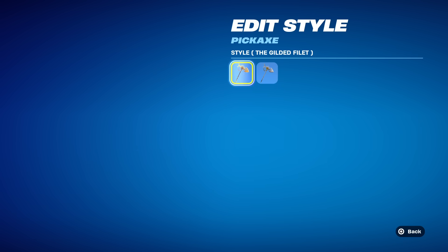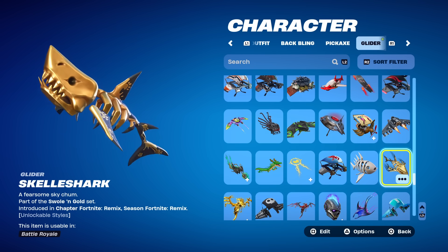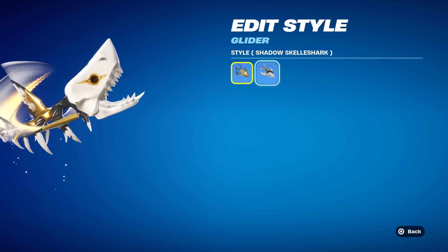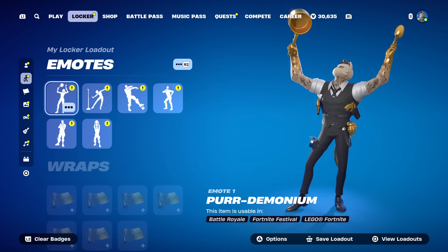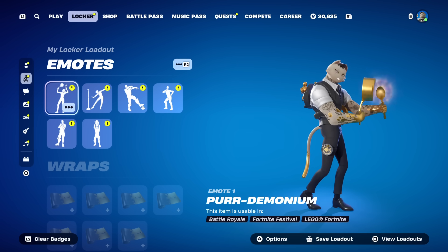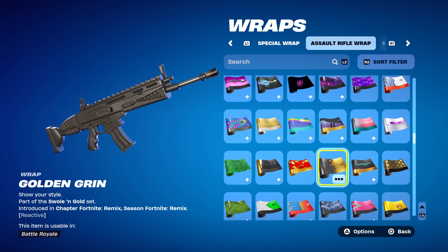The pickaxe is called the Gilded Fillet and it does have the shadow version too — that's awesome, since some skins don't do that and it's really frustrating. Even the glider can change into the shadow version, which is great. It's an awesome deploy with an explosion up top, silver or gold. It says 'a fearsome sky chum.' He also has one emote, the Perdemonium, which plays an awesome cat song and is not copyrighted. The wrap is called Golden Grin and is reactive, turning solid gold based on limbs eliminated.